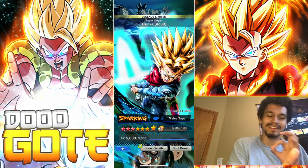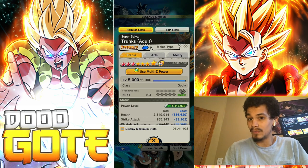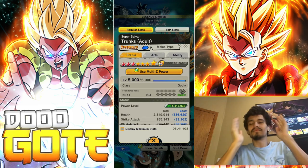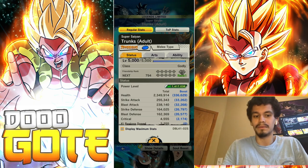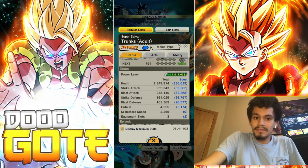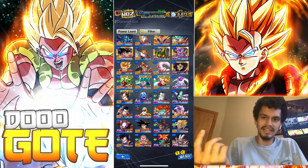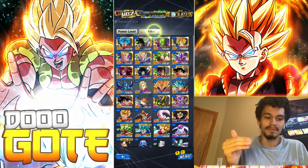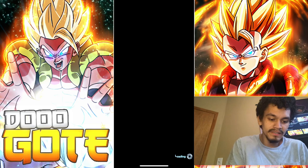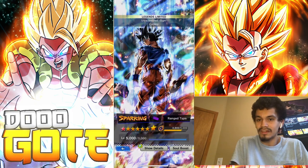Let's just look at stats. This is Trunks at 10 stars - not crazy, not terrible. These aren't crazy stats LF-wise. If I compare him to UI Goku who has higher strike-based stats than blast-based even though he is a blast-based unit - Trunks had 255 for strike. Looking at UI Goku at less stars, his stats would be about the same at 10 stars. Nothing insane.